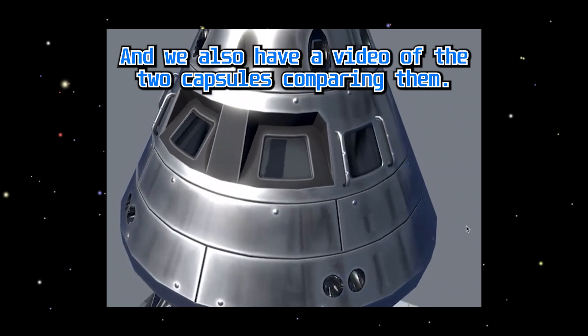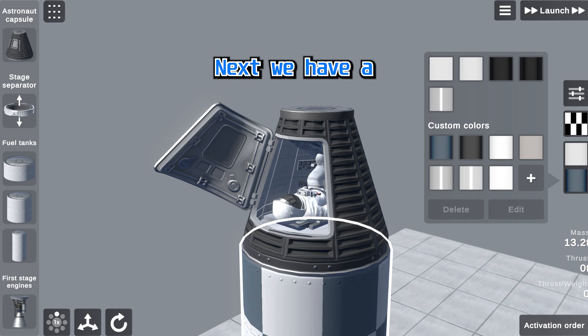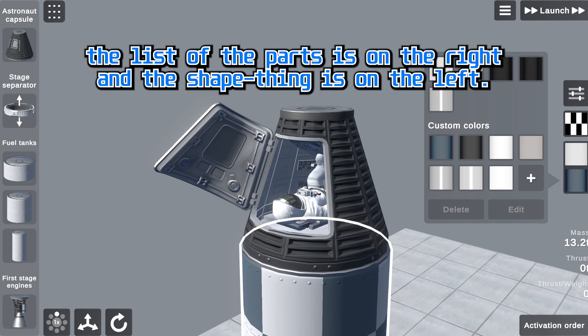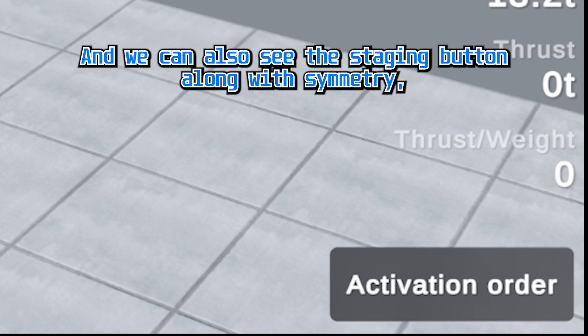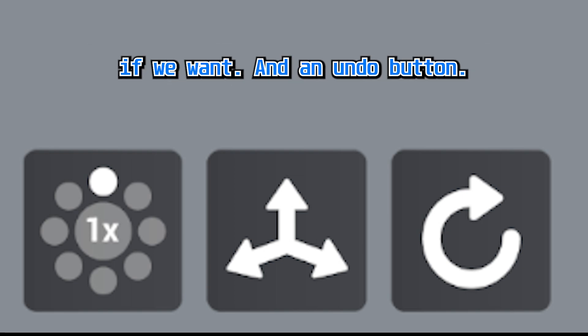We also have a video of the two capsules comparing them. Next we have a look at the build menu, and it's similar to the one we have in SFS — the list of parts is on the right and the shape thing is on the left. What's new is that the build menu is now gray instead of blue, and we apparently have an option to add custom colors, which I find very helpful. We can also see the staging button along with symmetry, the axis button so we can move parts precisely on just one axis, and an undo button.